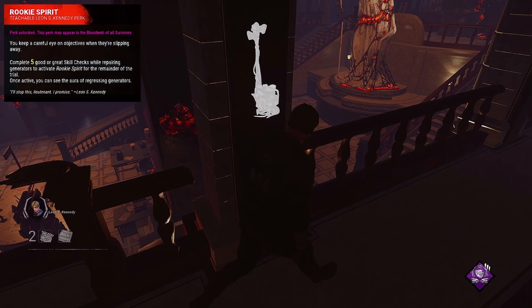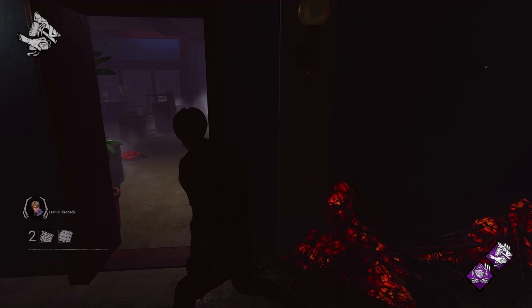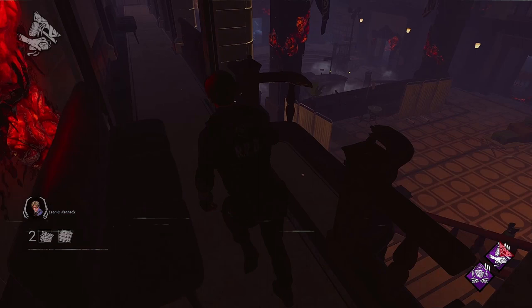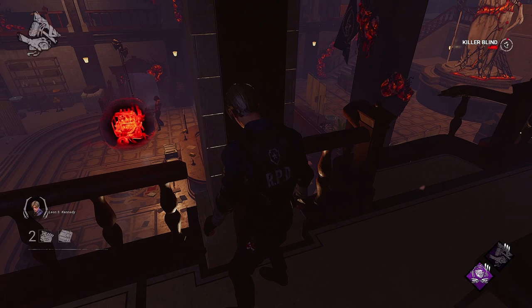To increase the effectiveness of Rookie Spirit, you can pair it with Blast Mine. The synergy is very powerful, thanks to the information Rookie Spirit reveals about which generators are being targeted by the killer and Blast Mine working to slow down and annoy the killer from controlling generators. Once Rookie Spirit is activated, you will see the locations of generators that are regressing, giving you an idea of where the killer is. You can then decide which generator to slow down or highlight via Blast Mine to signal your teammates.